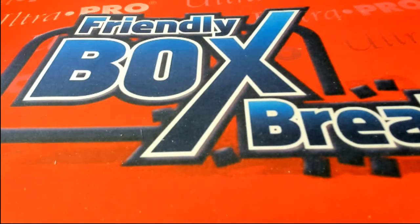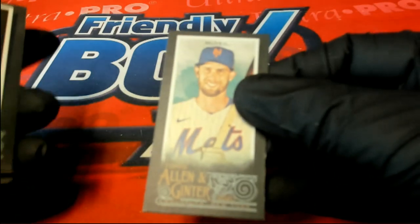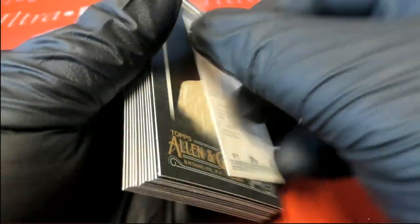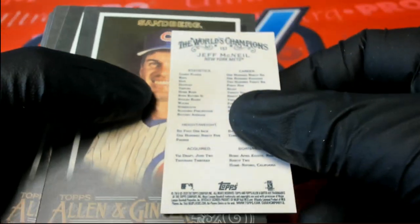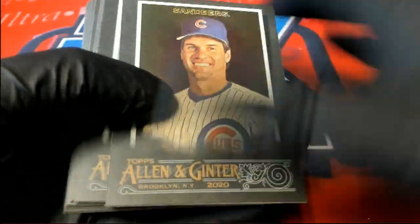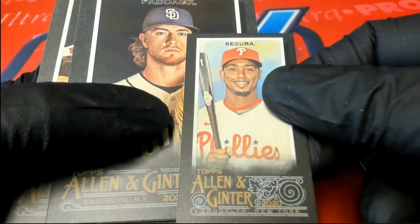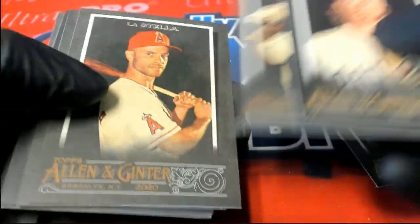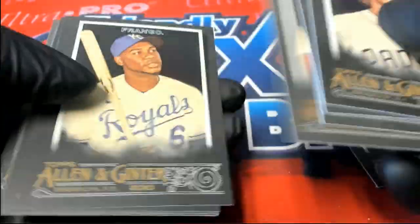Then you got into some Allen Ginter. And you got this mini right here — Jeff McNeil. You also got this mini — Jeff McNeil. And Soto.